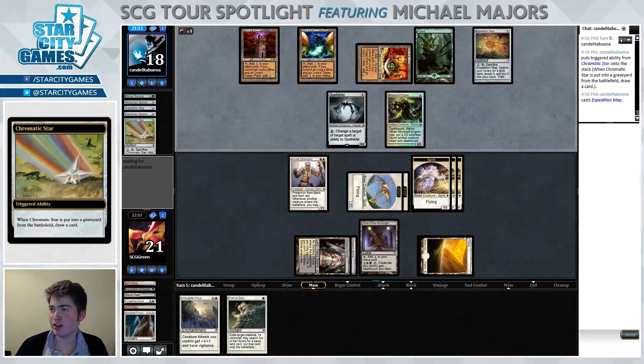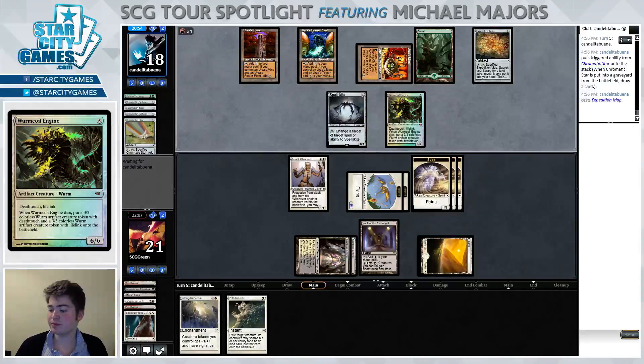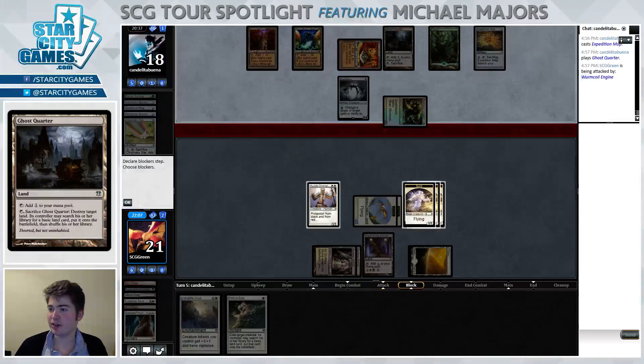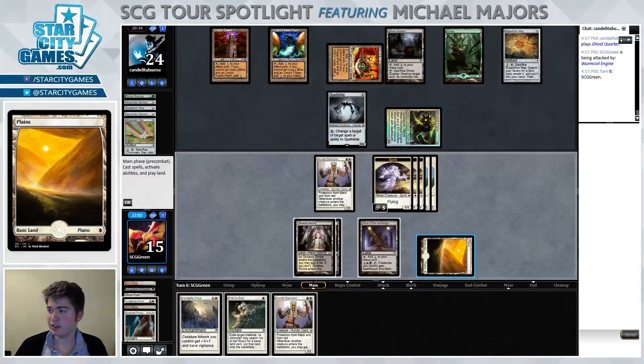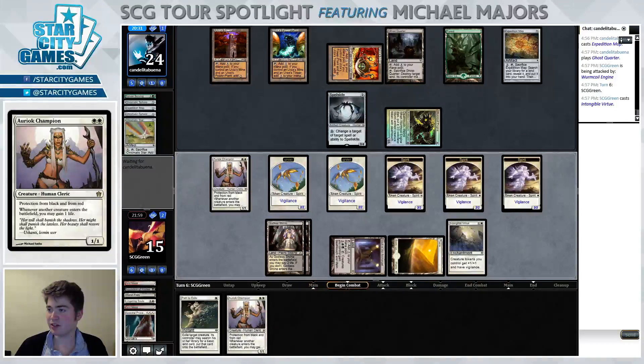If they crack their Chromatic Star for red and draw even like a Pyroclasm we're probably done for. This Expedition Map can find an Eye of Ugin which can be activated this turn and will soon lead into a never-ending stream of large artifact creatures and Eldrazi. The opponent decides to play Ghost Quarter for the turn and just sits tight on their map for now. We're gonna take this hit — we definitely have no chance of winning if we're chump blocking. Our best shot of winning is just to jam as hard as we can, so I'm gonna play this Intangible Virtue.